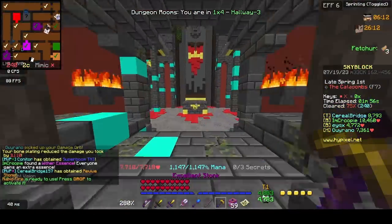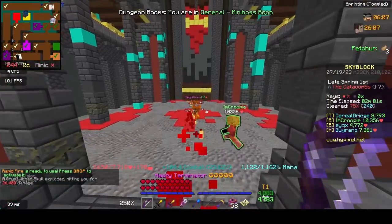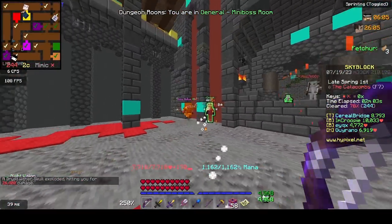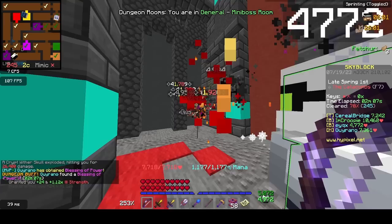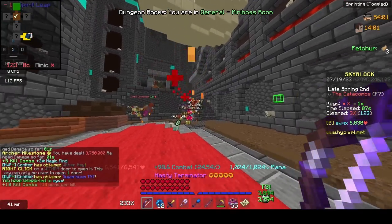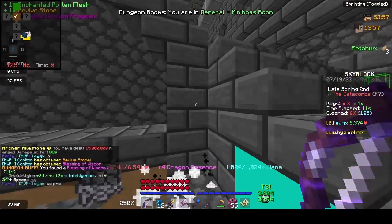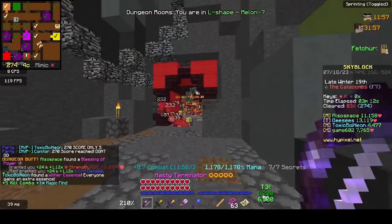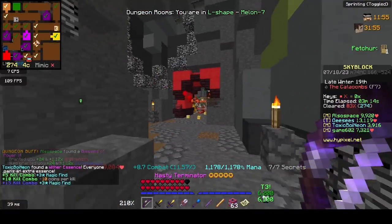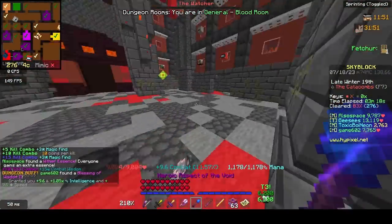Now we're just gonna be trying this out on yellow room. Let's pull this up and see how it goes. Wow — that was fast. Really fast. Let's test this out on some blood mobs. I've got a full blood here. That sound is so satisfying, and I just instantly obliterated them all. This thing is so OP.